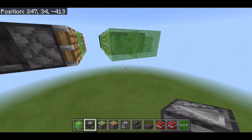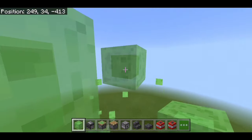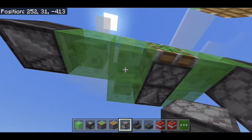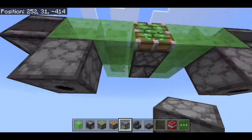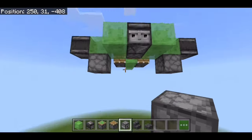We're going to do the same thing on the other side — go 3 blocks out: 1, 2, and 3. Destroy the middle one, have the observer, and destroy the temporary block. This is where we're going to have the dispensers — make sure that you have them pointing down, although it doesn't really matter — and you want to fill them with as much TNT as you have. You can only use 9 stacks per dispenser.